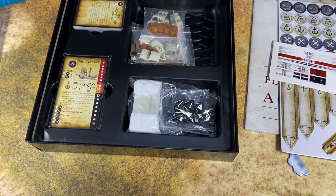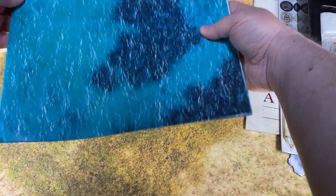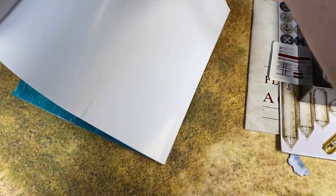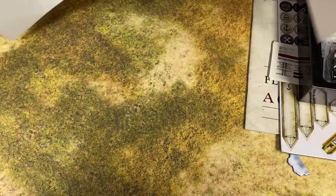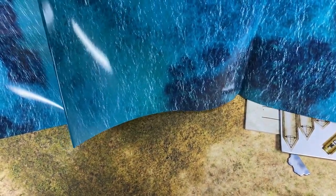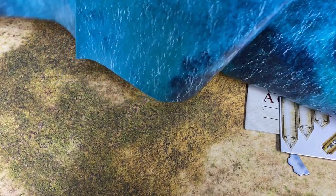Now I'm going to attempt to unravel this battle map — it's brand new so it's really stiff and keeps popping back. I wanted to show you the battle map you get in there. I believe it's a three by three — three feet by three feet — which is the perfect size for Oak and Iron.